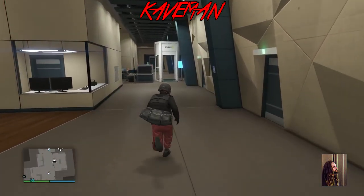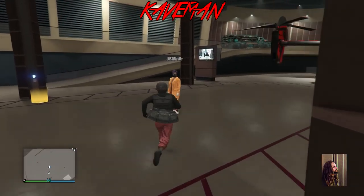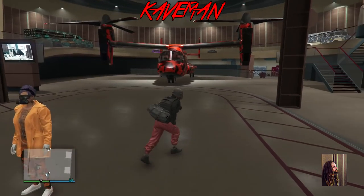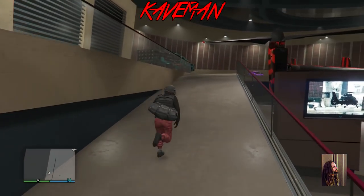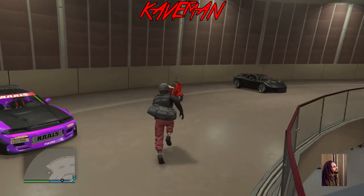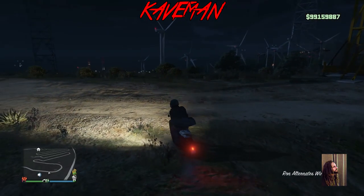I've got a badass little money glitch for the weekend - easy, real easy. You need a friend; it's not solo but it's easy. As the helper, you don't need anything at all. The duper needs an avenger and a facility. You both want to throw yourselves in a friends-only session. Fill the facility up with RH8s or Fagios, and you want the retro you're duping inside the facility. You need an MOC because that's how you're saving these things.